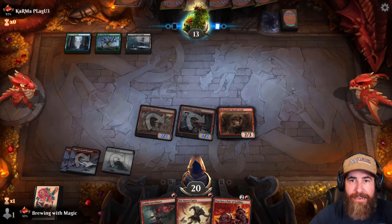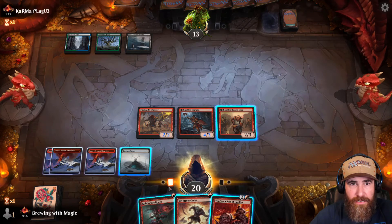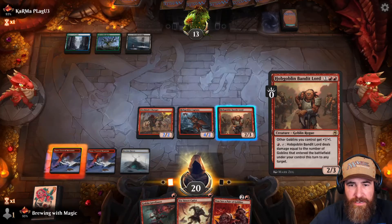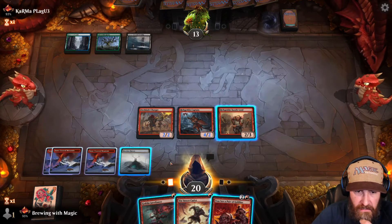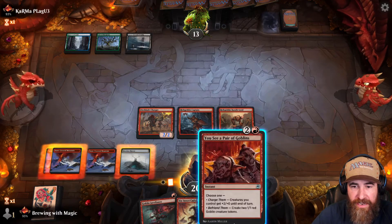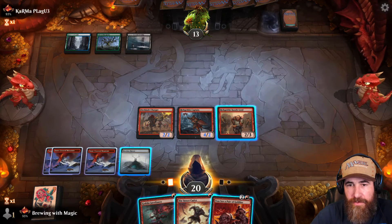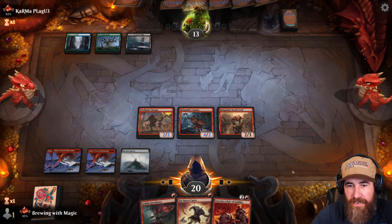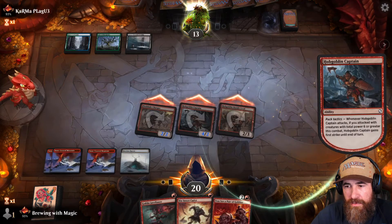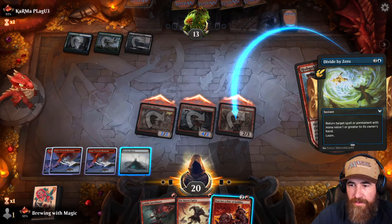Snow — I don't like black. No, no, no! Okay, so now I'm afraid of removal. Two, three, four, five, six, seven, eight, nine, ten, eleven, twelve, thirteen, fourteen — if they can't remove something we just win. I'm not attacking with this just in case. They're probably going to remove something right now. Divide by Zero.